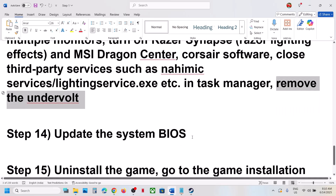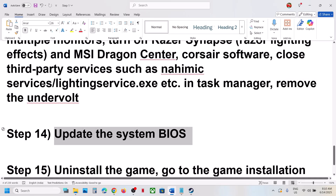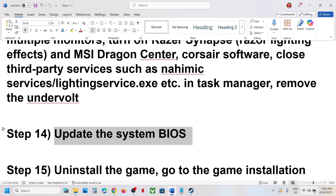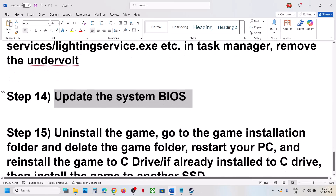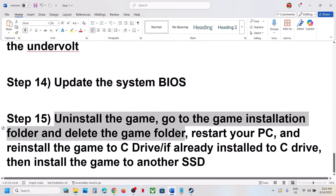The next step is to update the BIOS. Go to your system manufacturer's website, select your model number, and find and install the latest BIOS. For laptops, ensure the battery is above 10% and the AC adapter is connected. Do not unplug the power cable while updating. After the BIOS update, log into the computer and launch the game.